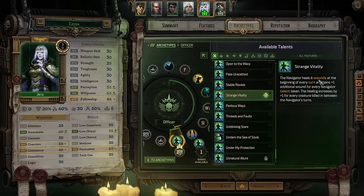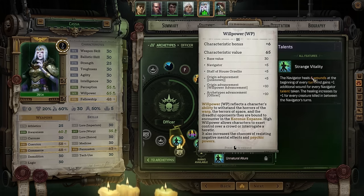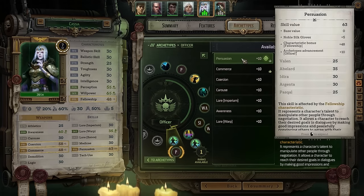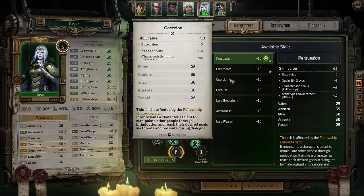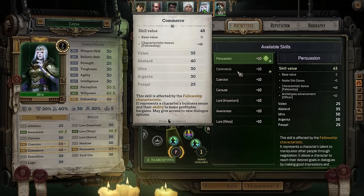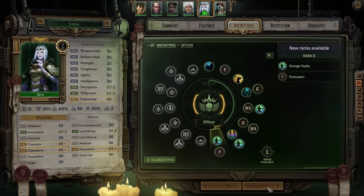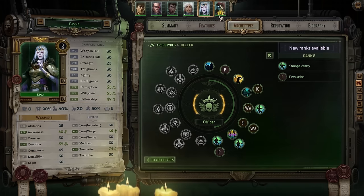Today we're grabbing Strange Vitality, which will vastly improve Cassia's survivability on the battlefield — it grants her a potent Willpower-based regeneration and bumps up her base health pool by an amount equal to the number of overall Navigator perks and abilities she's taken. That really just exacerbates the issue with not wanting to waste slots on other class stuff. For skills, we'll cap out Persuasion, and Coercion will be her secondary. I may end up ignoring Commerce on her entirely and handing that off to Pascal.